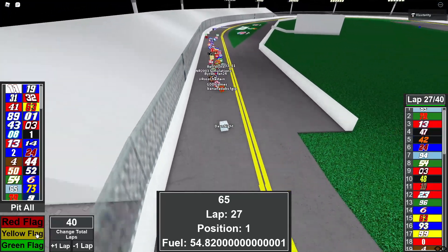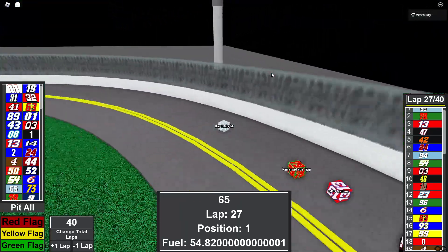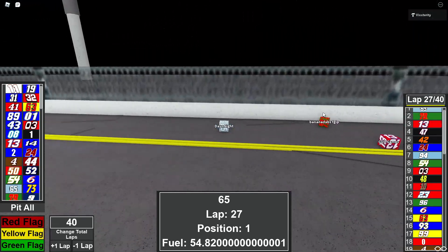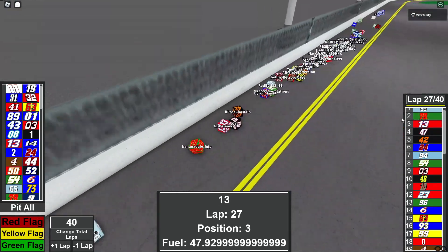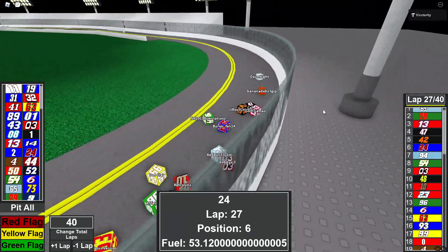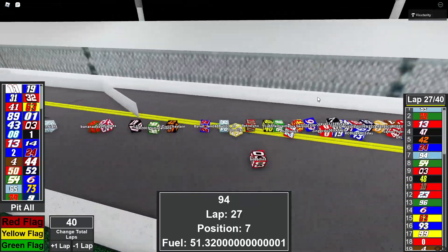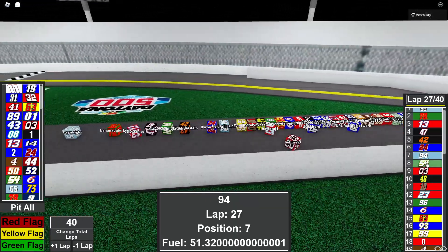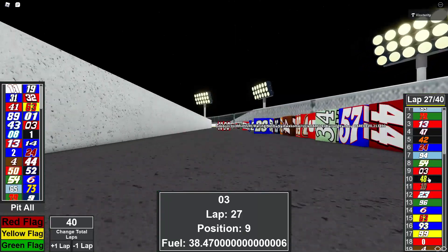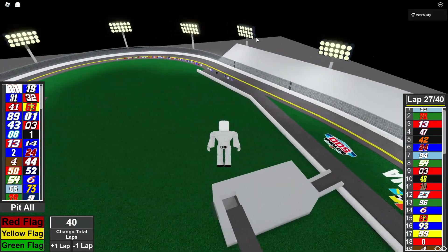What an impressive run for the baby blue number 65 of Day and Night. Second is Banana Dabs, then GDD Games, Cal, I.I. Ross Chastain, ByronFan24, Red Bull 3311, NR2003 Simulations, Bobby C3, and Jake Cage. Those are your top 10 following stage 2.